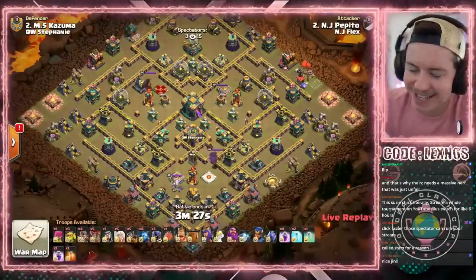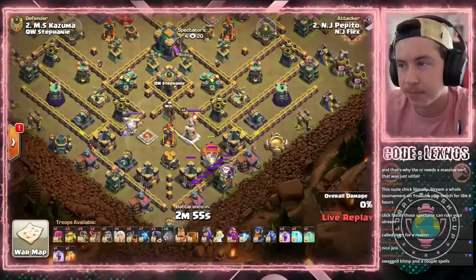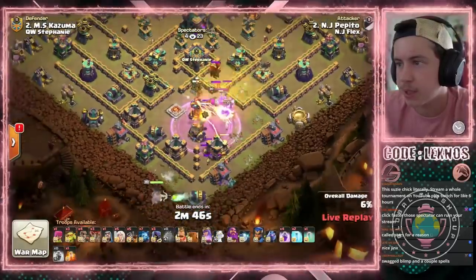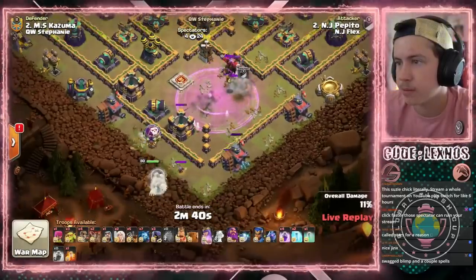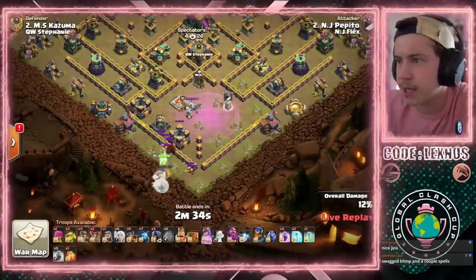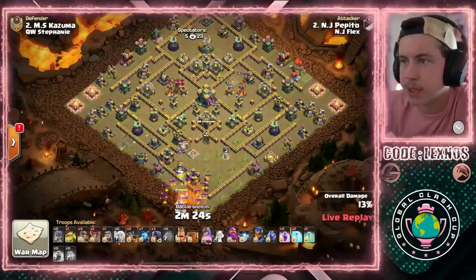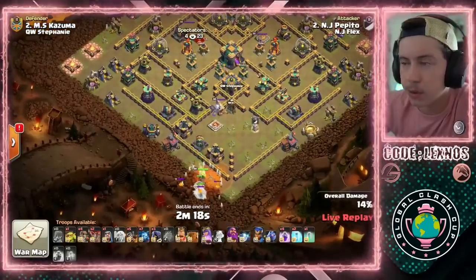Pepito — nice name — coming in with some Queen Charge Dragon Rider action. Early Battle Blimp to take out the Warden Tower and the multi. It's a Yeti bomb with a rage. Get the CC pool. Headhunter going straight for the Queen. Takes out the Headhunter. Beautiful — Coco Loon finds the Seeking Air Mine. Queen can fight the Lava Dog, it'll take her some time but she'll get through it. Battle Blimp got some decent value. We got the Poison Spell in. Sneaky Goblins to help funnel at 10 o'clock and at 8 o'clock. Down go the Lava Pups.